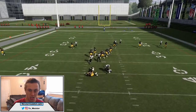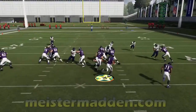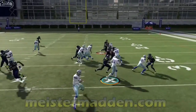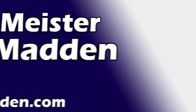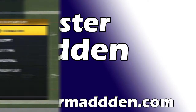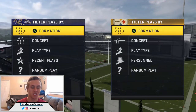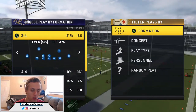We got a chop block and we still get three people to come through clean. Are you struggling to stop the run? Be sure to check out Meister Madden for a full guide covering all the metal formations from I-Form Close to Heavy Panther. What is up YouTube? Today I'm bringing you guys a really simple blitz. This is going to be a little bit different version of the 3-4 Odd — we're going to be going into 3-4 Even.